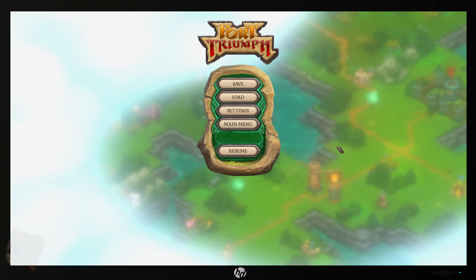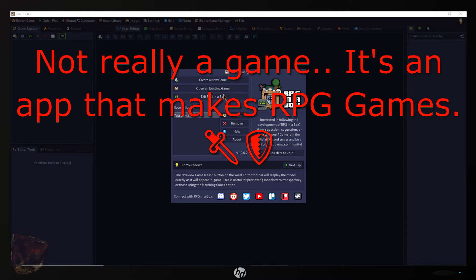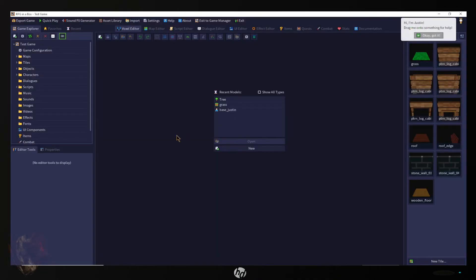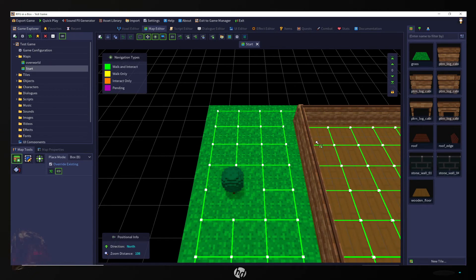Thanks for watching. Hello everyone — this is the second game that Epic Games is giving away for free until December 8th, along with Fort Triumph. Anyway, I was trying to create my own level here. I have 'Test Game' — that's what I was working on — and I found out that you cannot use overworld as your map; you have to make a different one. I want to take this one out if I can.